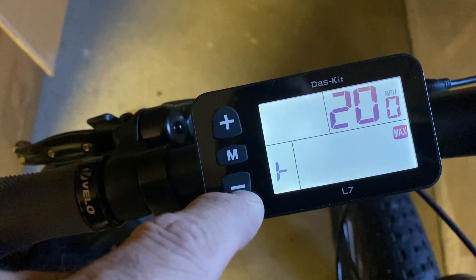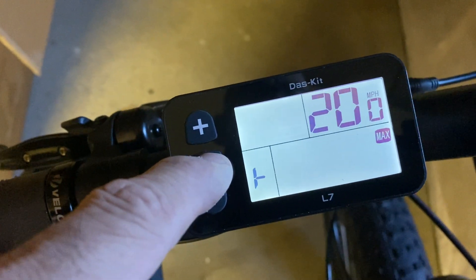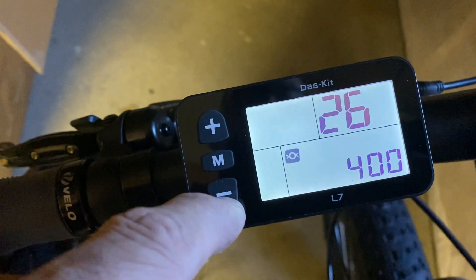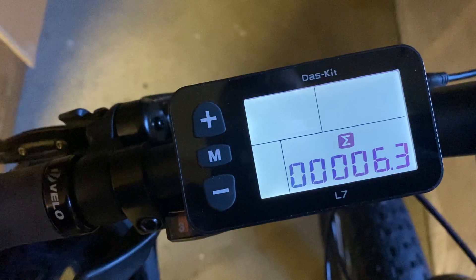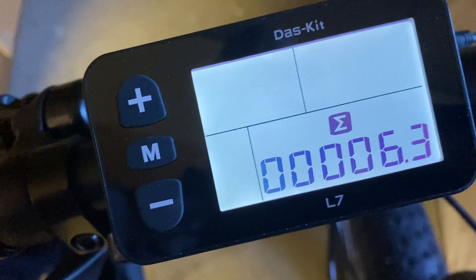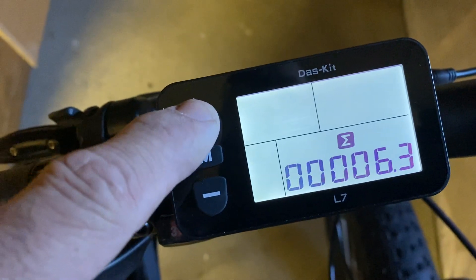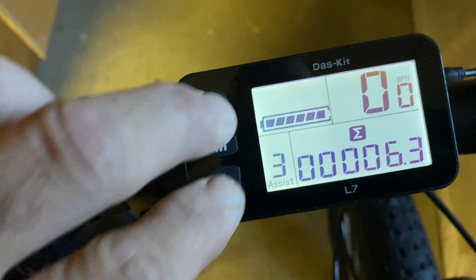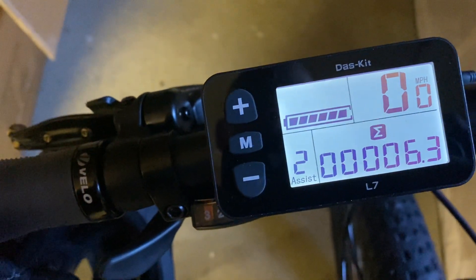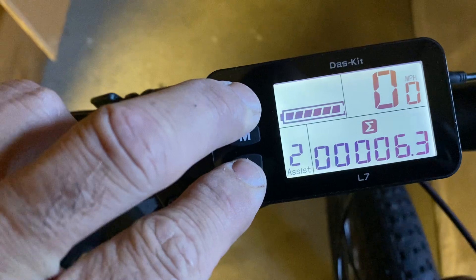My throttle, then miles per hour, wheel size which is 26 — and this is the screen where I'm supposed to be able to change miles per hour to kilometers per hour. But it doesn't have it. No matter what I do, when I hit plus and minus again it just resets.